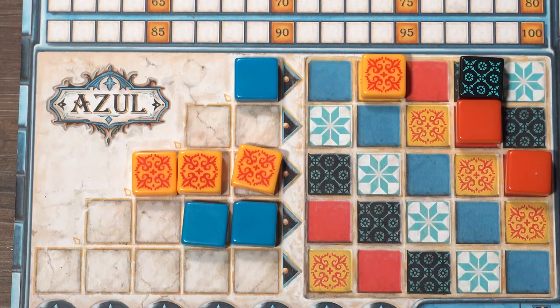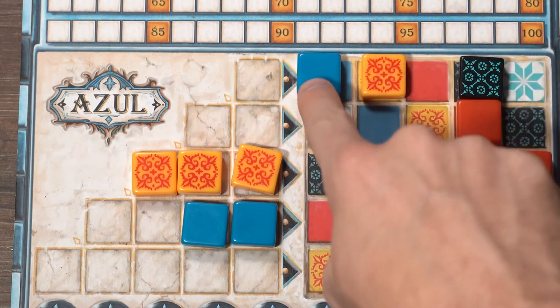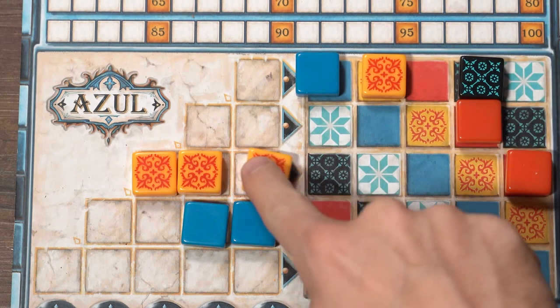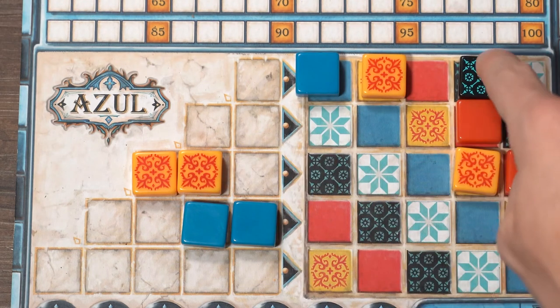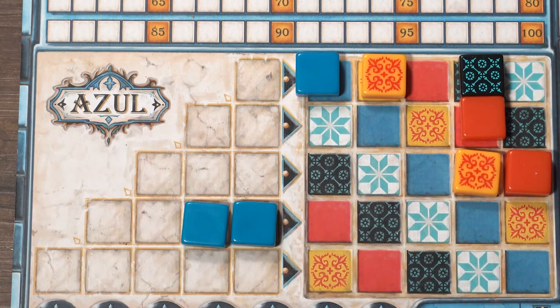How you score points is very interesting. You score points based on what other tiles are surrounding the tile you place. For example, if I were to move this tile over, I would only earn two points. But when I move this other tile over, I earn five points. As you can see, the order and placement of your tiles is very important, because it's going to score you a lot — or not very many points at all.